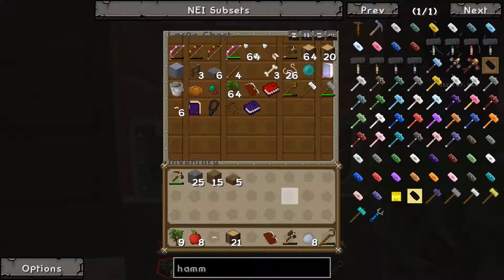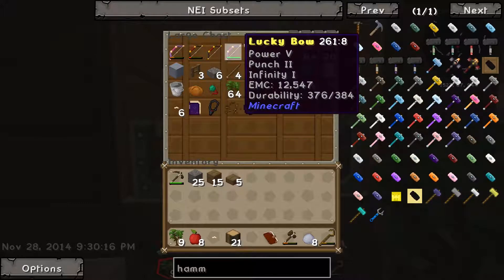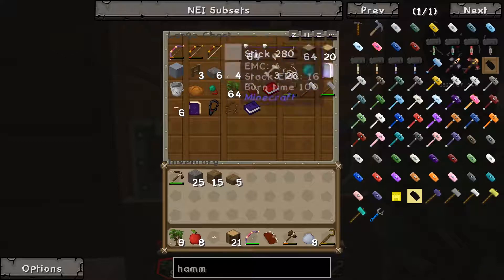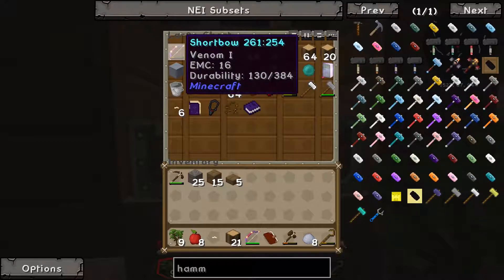I didn't get the same rewards as episode one, but what I did get was this mega bow - Lucky Bow, Power 5, Punch 2, Infinity 1 - so it's pretty awesome. The durability is going down very fast though, and I've got these crappy bows with Venom 1 - no wonder the mobs are really killing me.